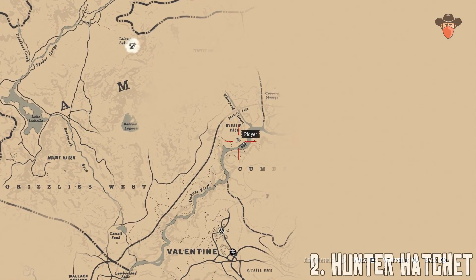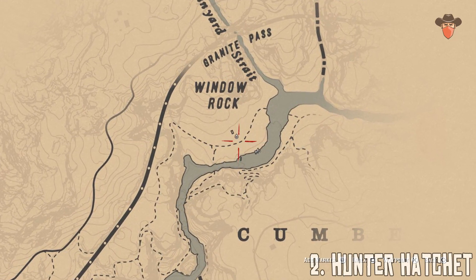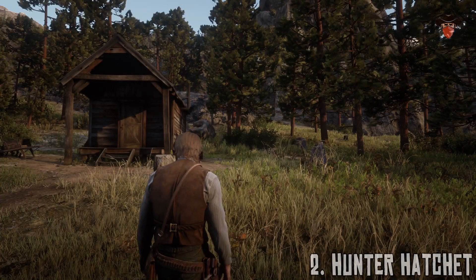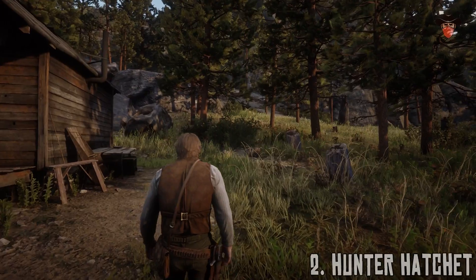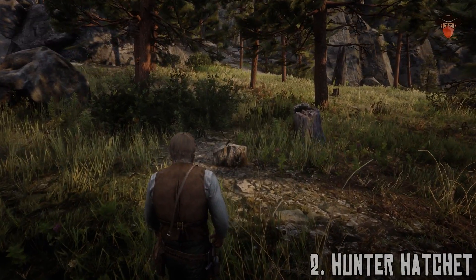Here's the location of the Hunter Hatchet, right nearby. You can fetch this on your way back from the hat — below Window Rock, outside of the trail. Just stumble and bumble your way through the undergrowth to a hacked-down tree stump.